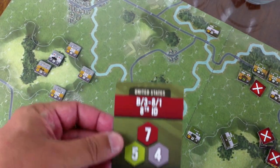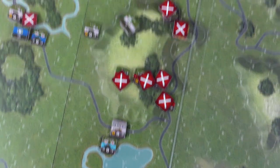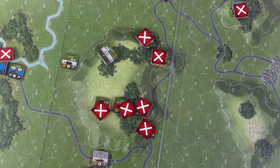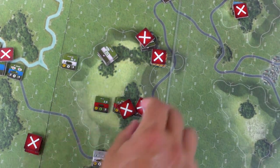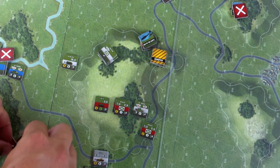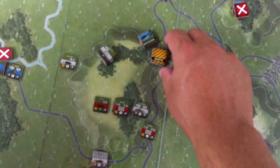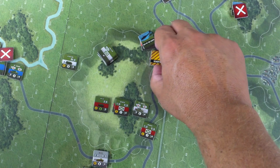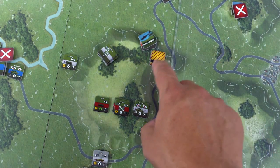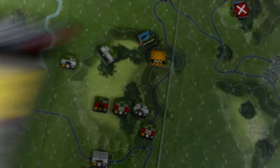Next formation: the red-banded formation. We've already gone once this turn. First, all these markers come off — that was refresh. Then command status: reassign leaders, deploy headquarters, check command effects. The headquarters is here, range is five. One, two, three, four — everyone's in range, so we're good. That was command status.